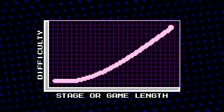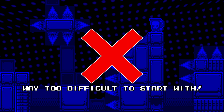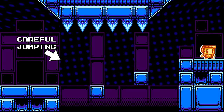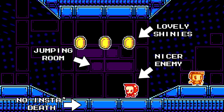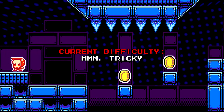Difficulty curve. Try and aim for gradual difficulty throughout the level and game. Don't bombard the player with a difficult section right from the start — gradually ease the player into them. For example, look at this section here. It wouldn't be wise to stick this right at the beginning of the stage or game. It's wise to keep the trickier sections to the end of the stage or game. Just keep in mind that you may be good at your game but new players won't be.